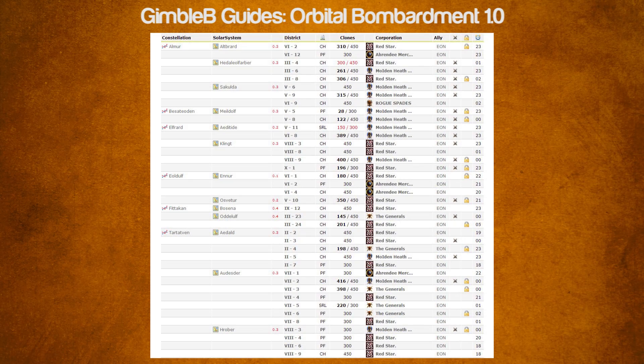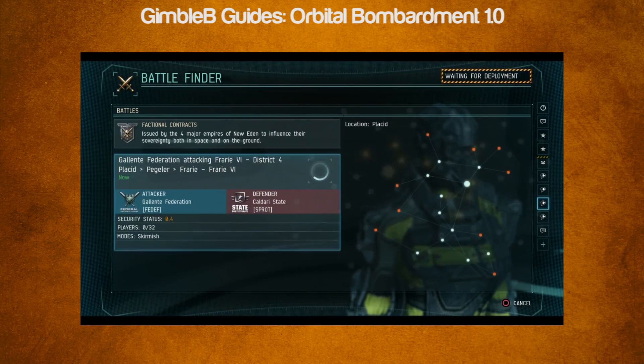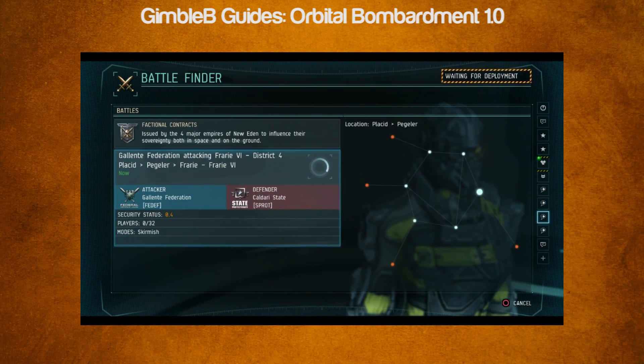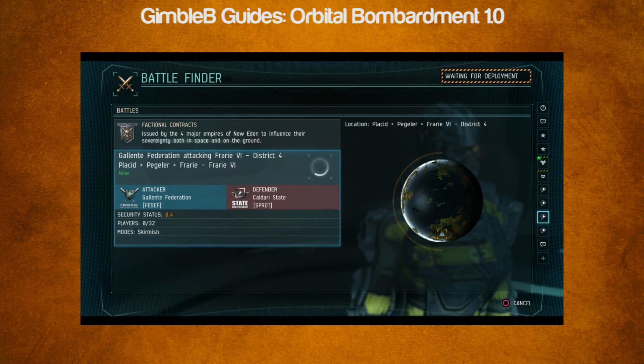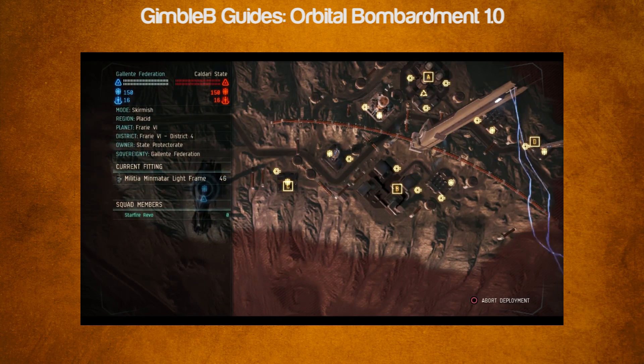The first thing when looking to get into Orbital Bombardment is finding the right time and location. If you're supporting your alliance in Planetary Conquest, DotLan is a great resource for this information. If you're taking part in Faction Warfare, you'll want to get this information from friends on the ground. You can get this as they load into a match or are on a spawning screen.